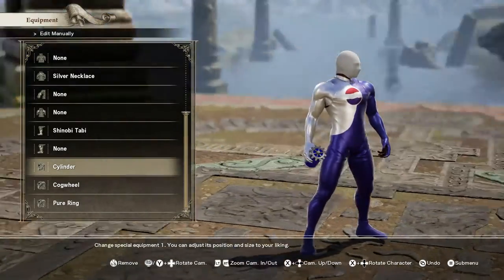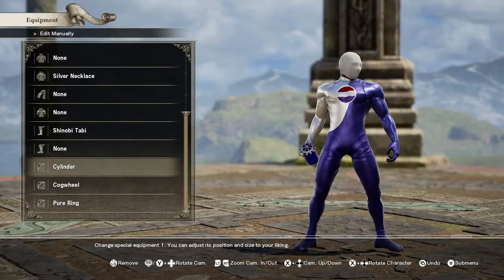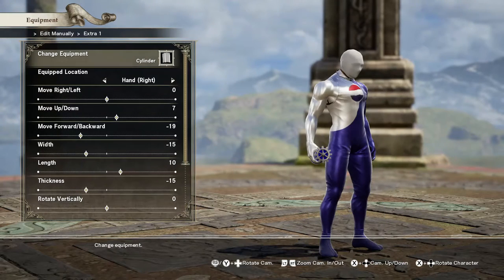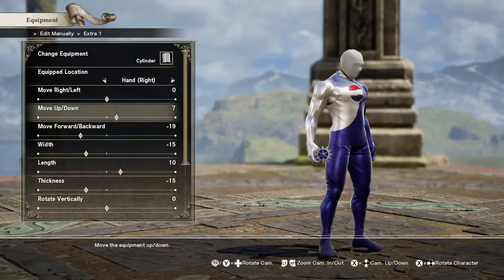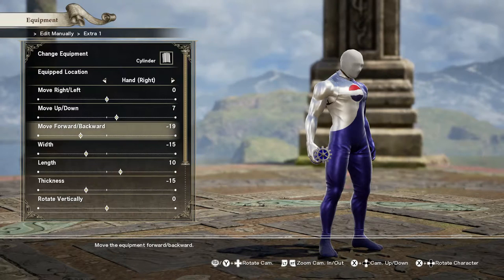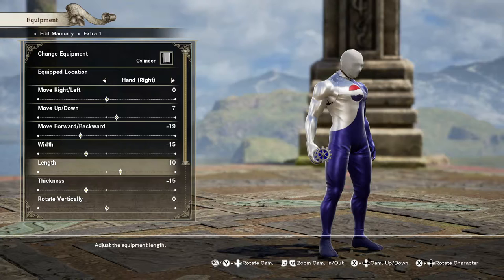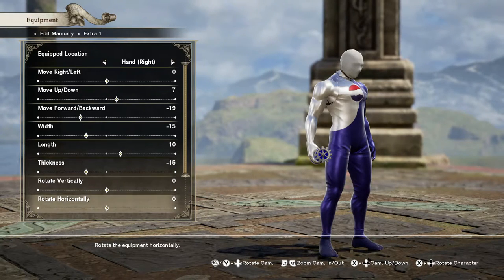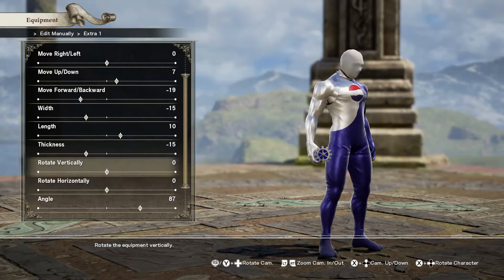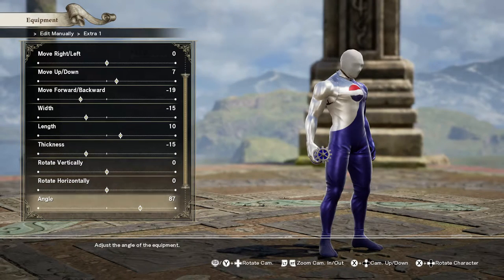This is completely optional — these are the only additional objects I added. You can just remove all of these if you don't want him holding a can of Pepsi. If you do want the Pepsi can, the exact dimensions for the cylinder: right hand, left/right is zero, up/down is seven, forward/back is negative 19, width minus 15, length is 10, thickness is negative 15.